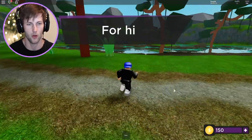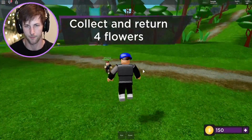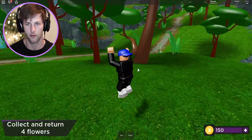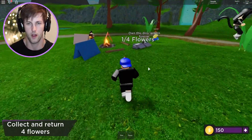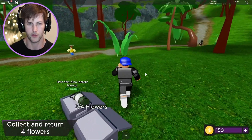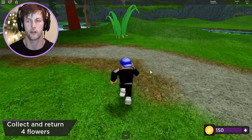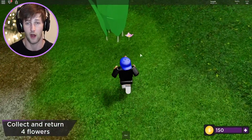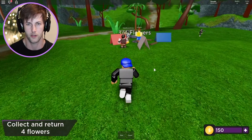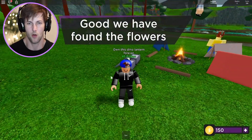Got some pink flowers right here! 'Collect and return four flowers.' I got one — who's got the other flowers? I put mine down — we got two flowers. Got one right here — three. And there's the fourth flower. Got it! We have found all the flowers.